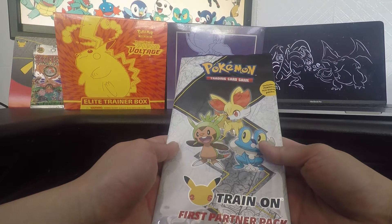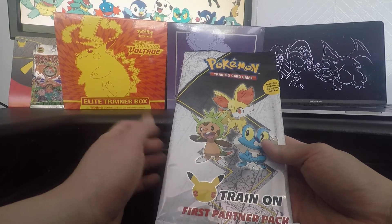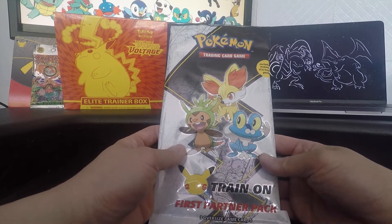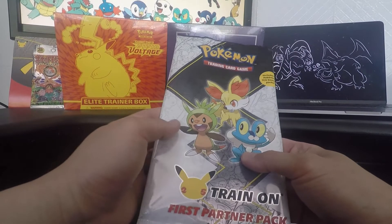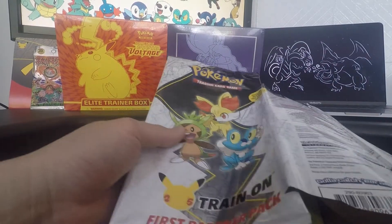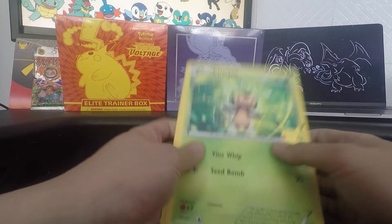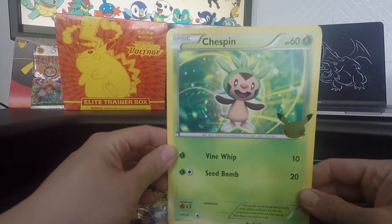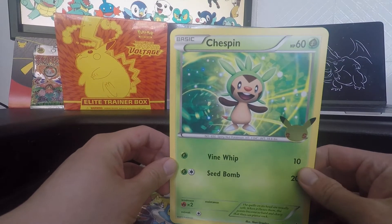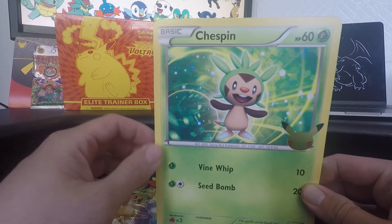Welcome back to the channel, my name is Wavy Udon and today we'll be going through another First Partner pack — this one all the way from Kalos. You can see here we have all the starters. These are the jumbo pack openings. Jumbos — no one knows what to do with them, but they are pretty cool because you get all the starters from all the different sets. They also have a specific folder where you can put all your jumbos, which includes a full-on Pikachu.